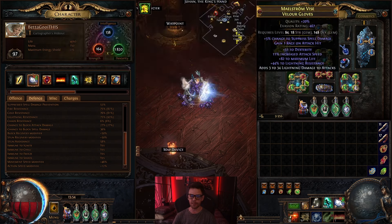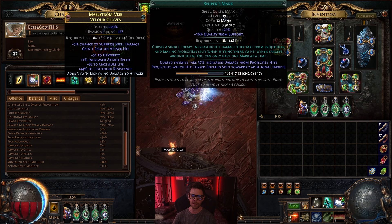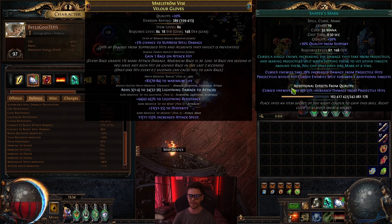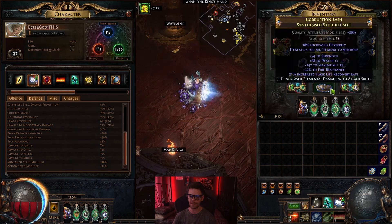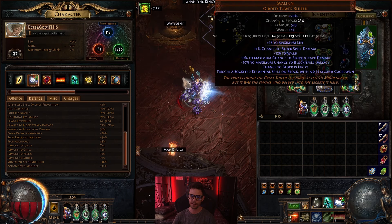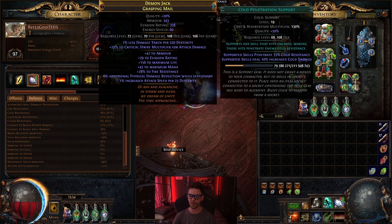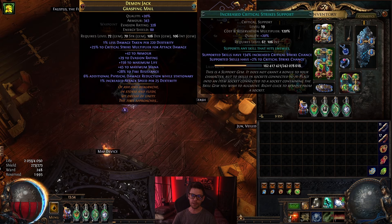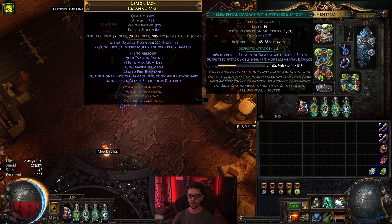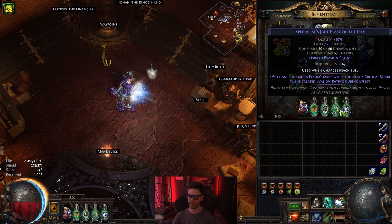In the gloves, I'm still using Sniper's Mark with Mark on Hit, Life Tap, and Enhance — Enhance is used to further increase the quality of Sniper's Mark so enemies take additional damage from projectile hits. In the boots, Whirling Blades for movement, Blood Rage, Portal, and Cast on Death. You already know about the shield setup. In the body armor, we're using Spectral Throw with Cold Penetration, Nightblade, Increased Critical Strikes to push critical strike chance above 90%, Elemental Damage with Attacks, and Inspiration for more damage and critical strike chance.